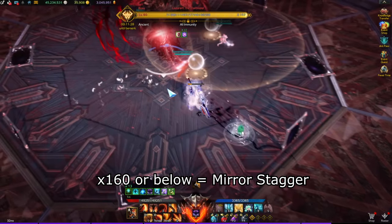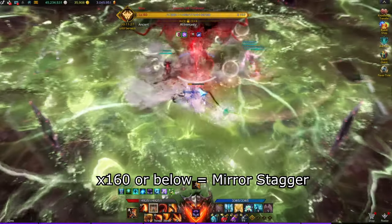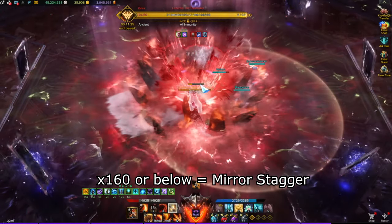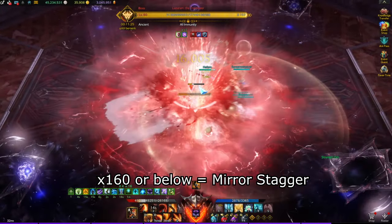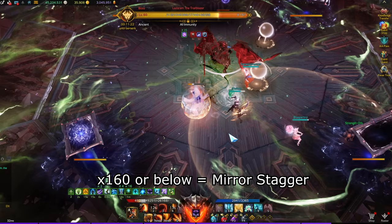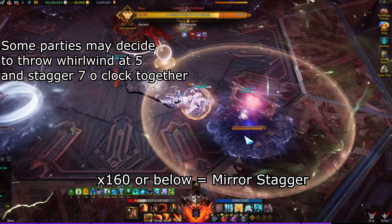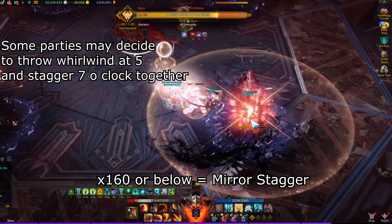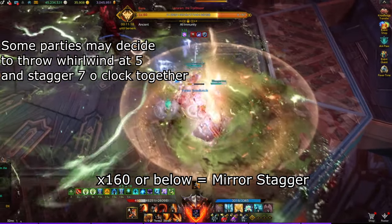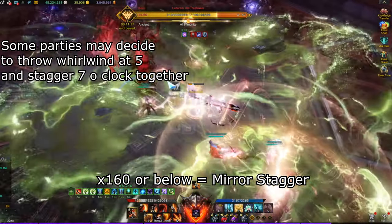Once you have dealt with every mirror, you will need to complete a stagger check on the boss located in the middle. If you fail this stagger check, it will be a wipe. Do not hold back and use your high stagger skills. Save your Whirlwind Grenade for the next part of this mechanic. Once the stagger check is complete, 4 mirrors will spawn at 11 o'clock, 1 o'clock, 5 o'clock and 7 o'clock with the stagger bar. The 2 mirrors at the top will be ignored because the stagger check is too tight to complete all 4. Party number 1 and 2 will go 5 o'clock and 3 or 4 will go 7 o'clock. Throw the Whirlwind Grenade immediately and dish out some stagger skills to complete the stagger check on the mirror. Failing the stagger check on either mirror will not cause a raid wipe, but it will destroy that side of the map.